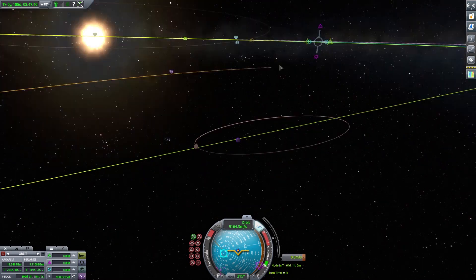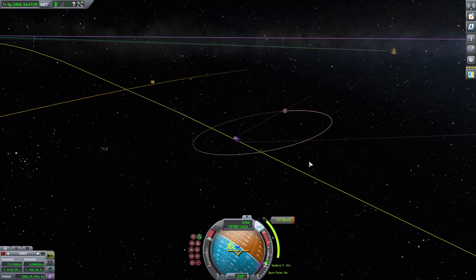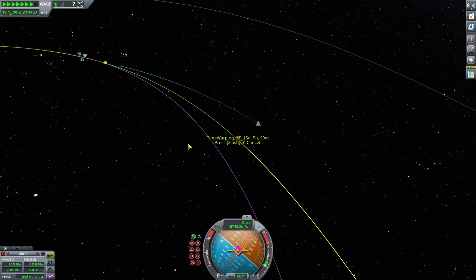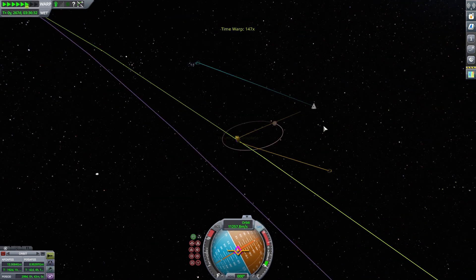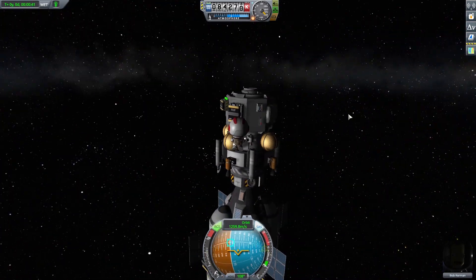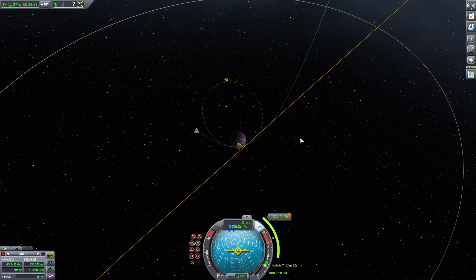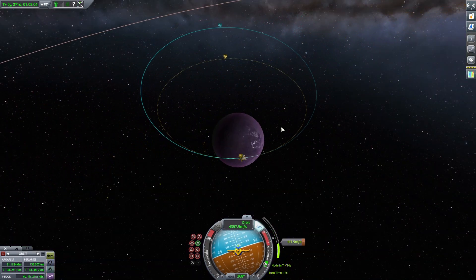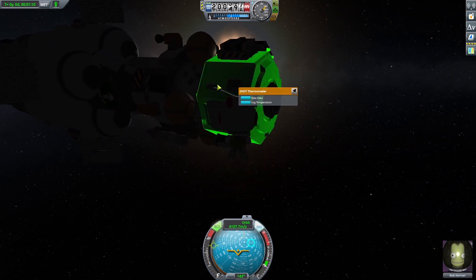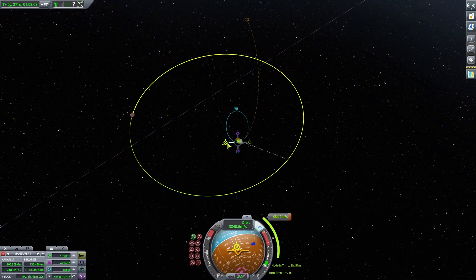Our plan is to first orbit Eve and do some science, and after that we're going to go to Gilly and actually land there to get some surface samples and other science. Here I'm getting a better orbit — I should have got a bit more inclination since Gilly is at a slight inclination, but it doesn't matter, we have enough fuel. We do science high above Eve first with Bob our scientist so we can reset our experiments. Then we do a retro burn to get caught by Eve's sphere of influence. Bob goes outside to do some science close above Eve's beautiful purple atmosphere — very deadly. We're not going to land on Eve yet, we're not ready for that.